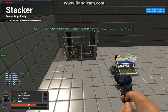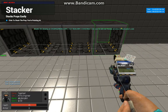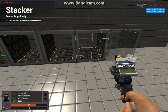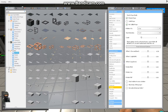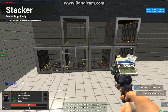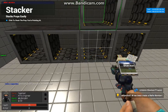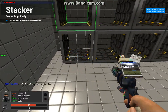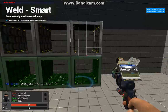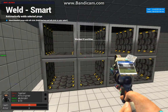I'm going to use the stacker tool on it. Now we're going to weld them all together. If the props aren't welded together, the fire will spread.